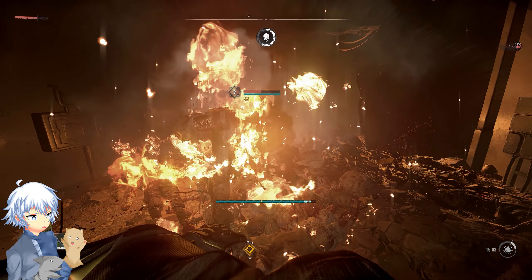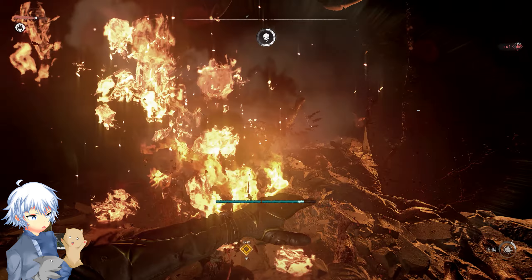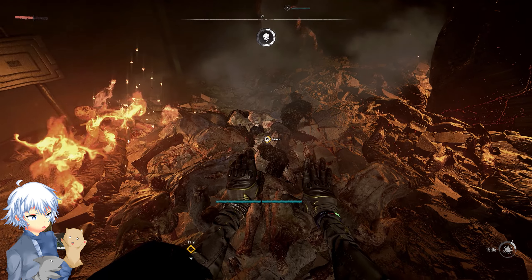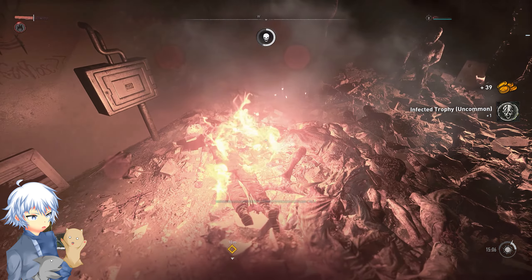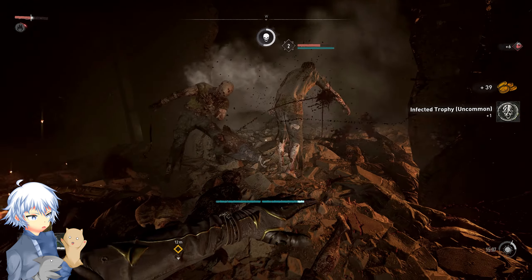So first and foremost, every single kill that you get from this method will be about two infected uncommon trophies, which help quite a bit when you're doing the low progression-based type of things in Dying Light 2. There are some caveats — before we start, let's get those out of the way.